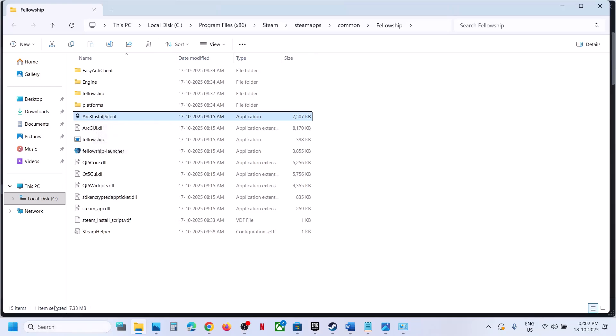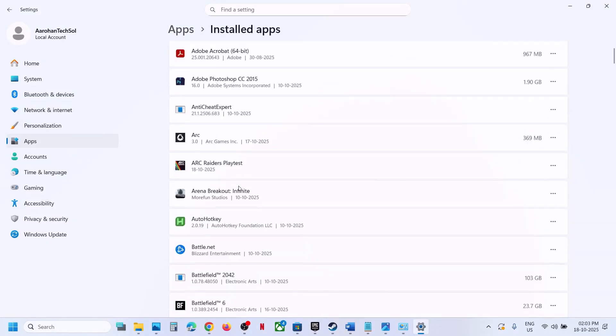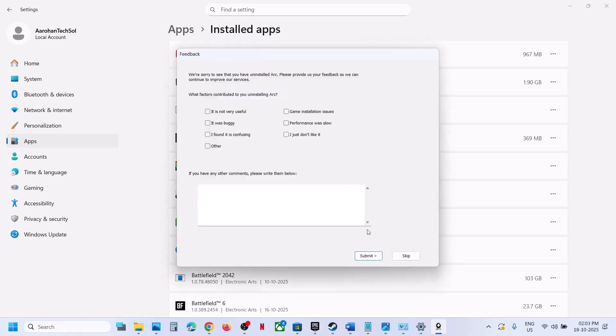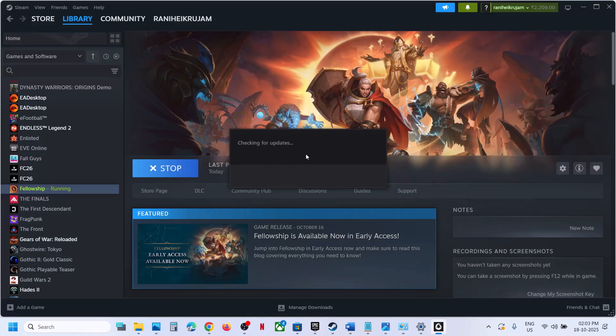If arc is already installed, open Windows Settings, go to Apps (Apps and Features), find Arc, and uninstall it. Click Yes and confirm removal, but choose No when asked to remove downloaded games. Once uninstall is complete, launch the game — during launch it will automatically reinstall the Arc installer. Click Yes to allow, let the installation complete, then launch the game and check.